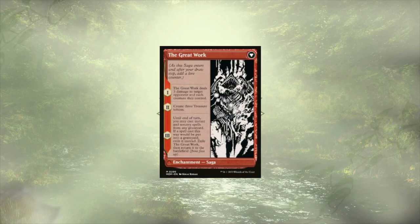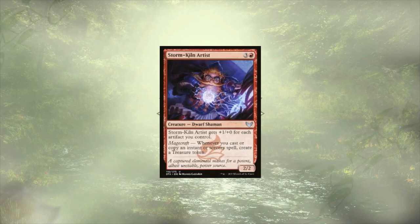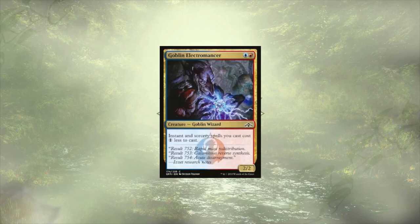Once transformed into the Great Work, we'll get to wipe out most of someone's board, gain some treasures, and cast spells from our graveyard, which could be a nice big finishing turn for us. Storm Kiln Artist is going to reward us with treasure for each spell we sling, including cast and copy. He also gets bigger for each of the artifacts we control, though that tends to be a little less relevant. Goblin Electromancer is just good old cost reduction, but we're here for it. Just like the Sanctum, we have 16 different targets that are going to benefit from this being here, and the more spells that we cast per turn, the more powerful this effect reveals itself to be.